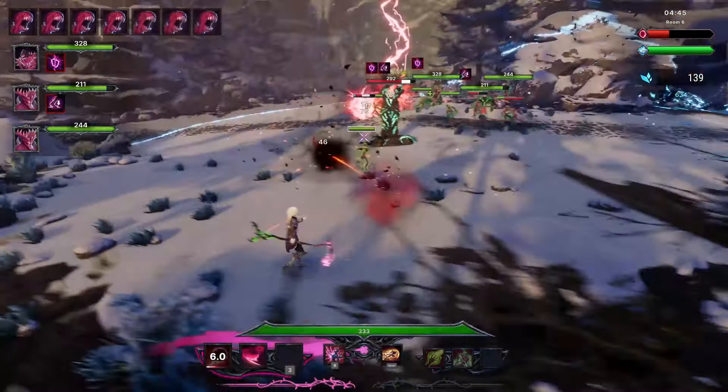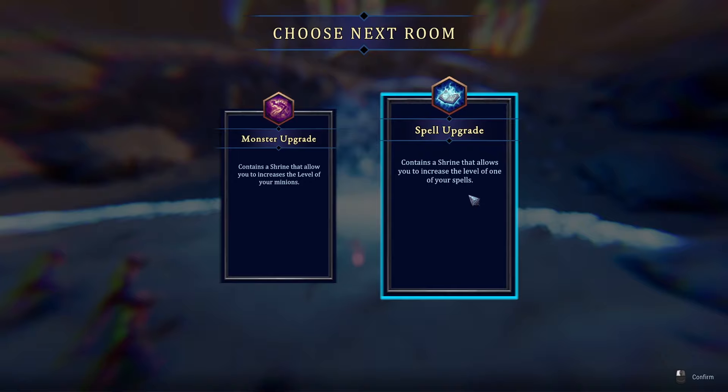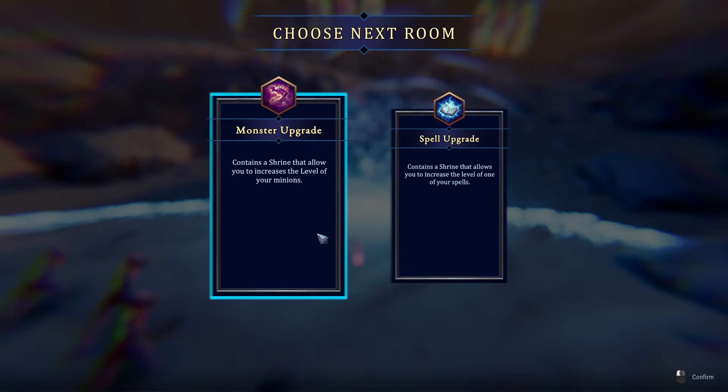Part of me is waiting. There's our four level ups — perfect! Let's put it all into this, that looks quite good. Part of me wants to wait until it's fully baked. Contains a shrine that allows you to increase the level of a spell upgrade — let's level up the minions again. And we are in room number nine, making our way through here.